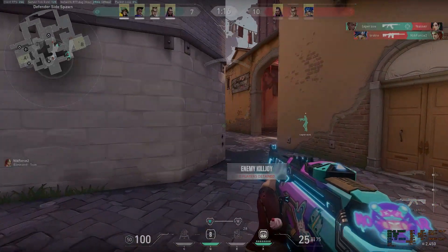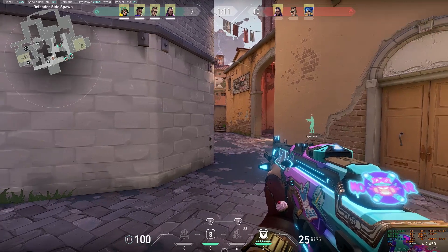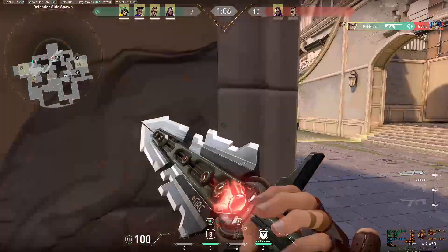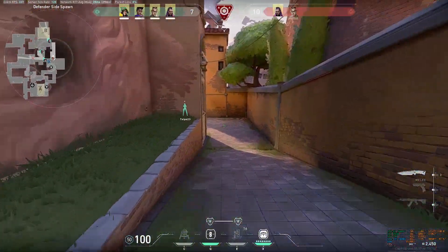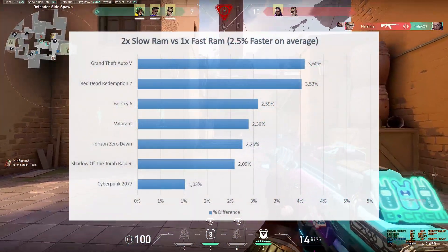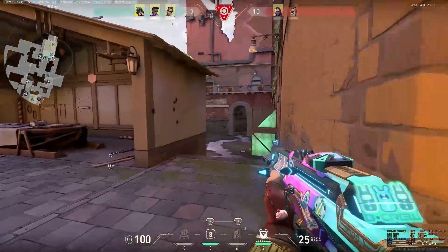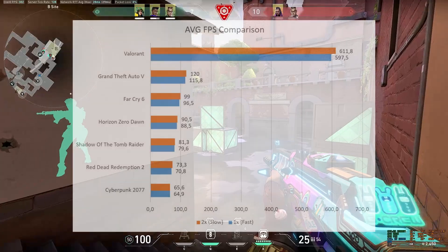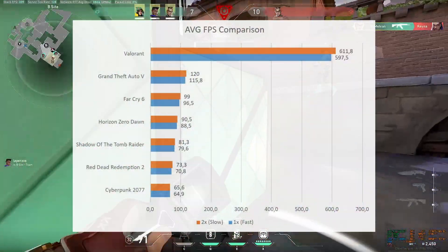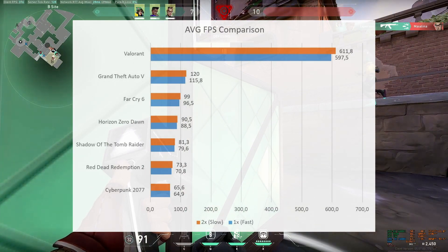So what have we learned? According to the results of these 7 games, the dual-channel configuration is still better than a single DIMM configuration, even though the two RAMs have much slower speeds. With these games, having two RAMs benefits more than having a faster frequency and tighter timings. Though the difference wasn't that huge — in fact, it's only about 2.5% faster overall in terms of average FPS. Looking at the graph summarizing all results, the difference is really small between games, but the two-RAM configuration is generally faster. It's small, but it's still a victory.